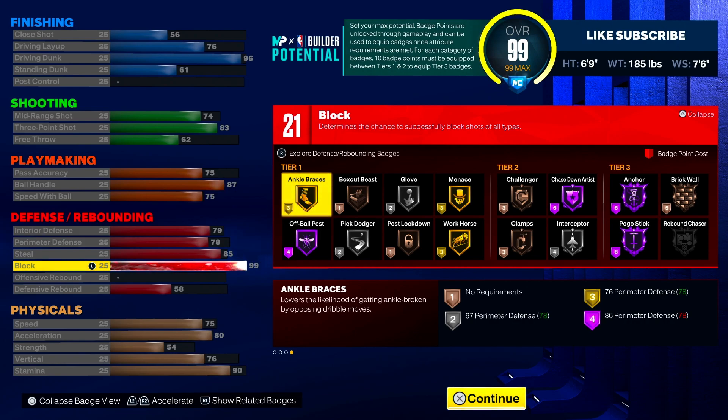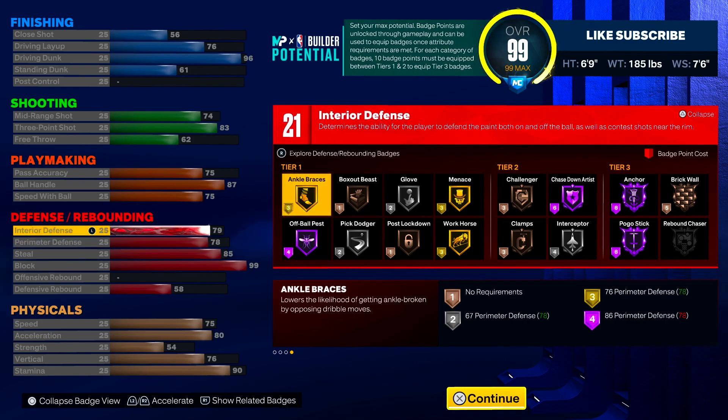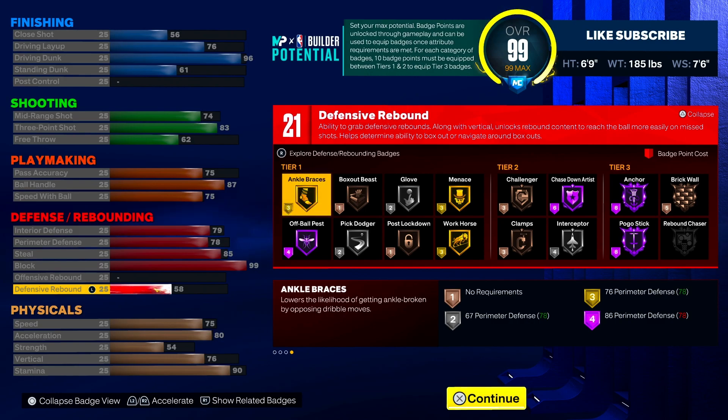Moving over to defense — this build right here is so glitchy. We have a 99 block and we get Hall of Fame anchors. So if you're on the ones, twos, or threes, it doesn't matter — you can even play center in the rec on this build, but you also can dribble. It's literally a build that can do everything. You get a 99 dunk with Hall of Fame anchors and you also get an 85 steal, so we get silver glove, 78 perimeter defense, interior defense of 79, and our rebounding is at 58 — not super high, but it's enough. That gives us a total of 21 defensive badges.